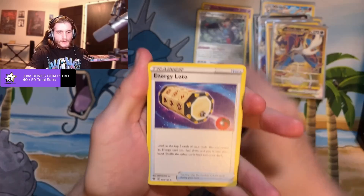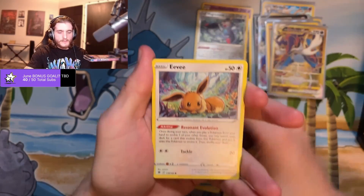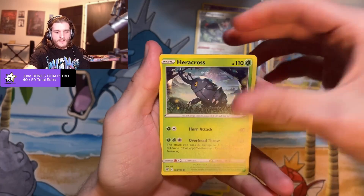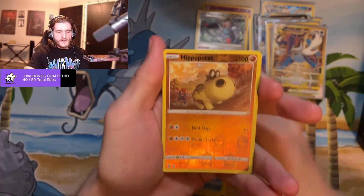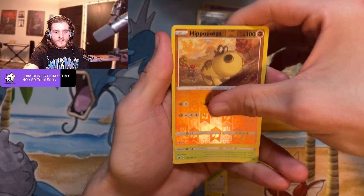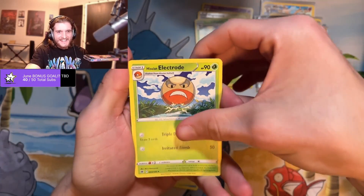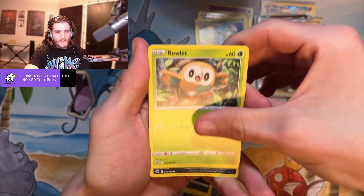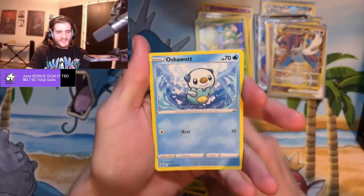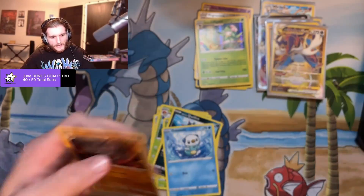Featherball, Hippowdon, Lotto, Barboach, Scyther, Eevee, Heracross, Mantine, reverse holo Hippopotas, and a holo Liligant again. All right. Qwilfish, Rowlet, Qwilfish, Oshawott, reverse holo Mightyena, and an Arcanine.